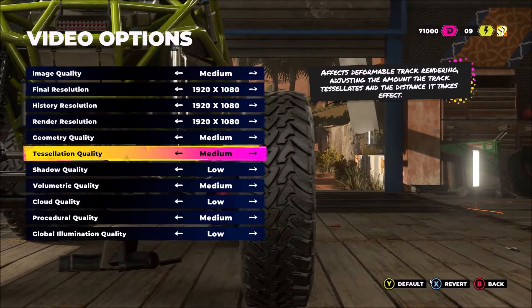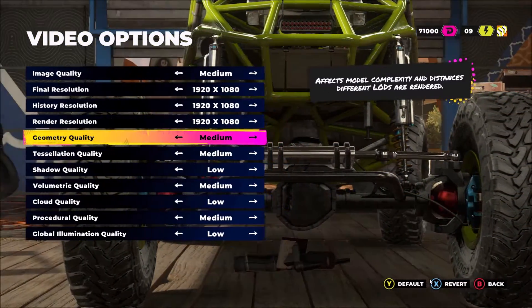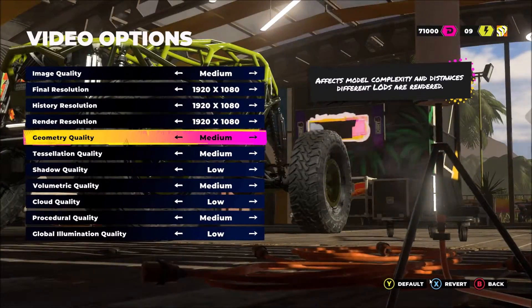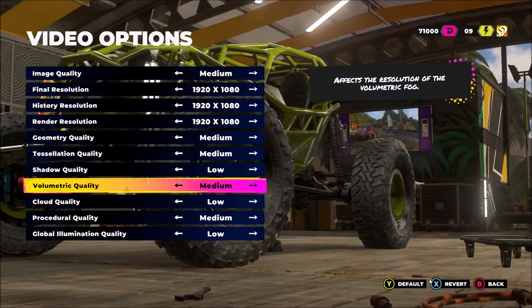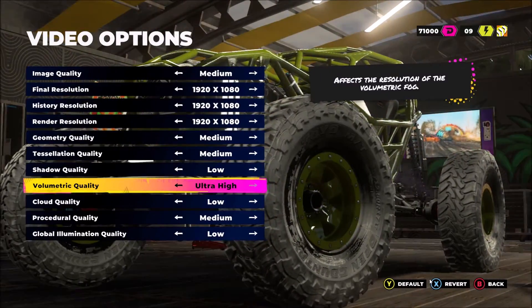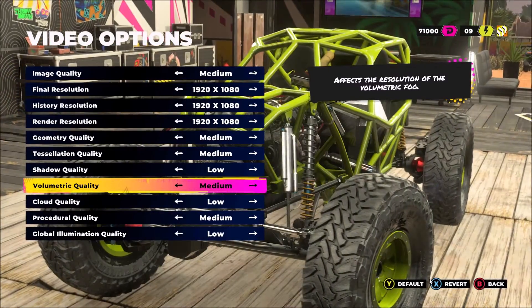After that, geometry quality and tessellation: comparing ultra to medium gives you about 4% FPS. Medium to low, I didn't see a big difference, so that's why I'm putting medium. It's pretty much the same thing with tessellation quality. For volumetric quality, there's not a big difference between low and medium, but I'm seeing a nice 3% to 4% between ultra and medium — that's why I'm keeping it at medium.